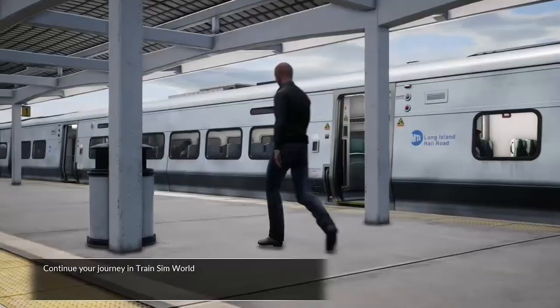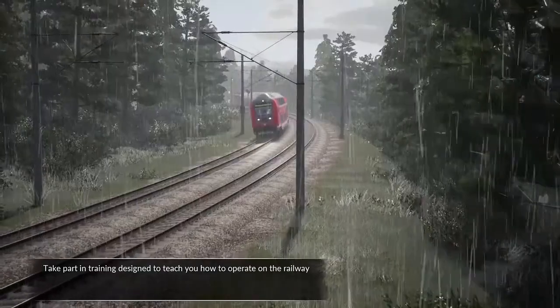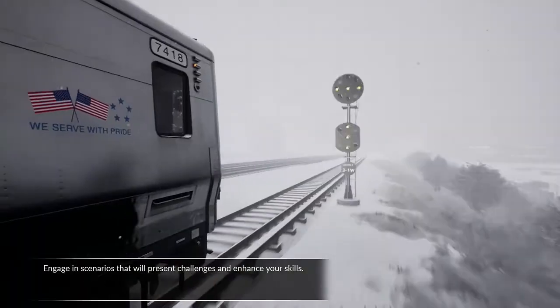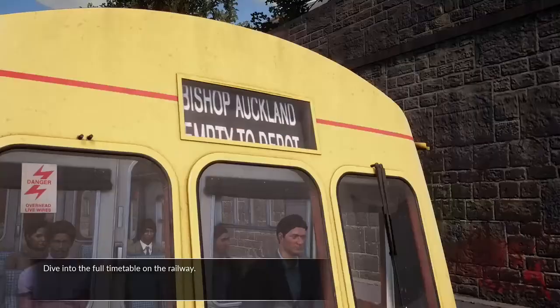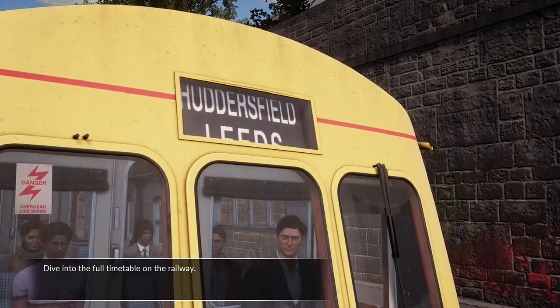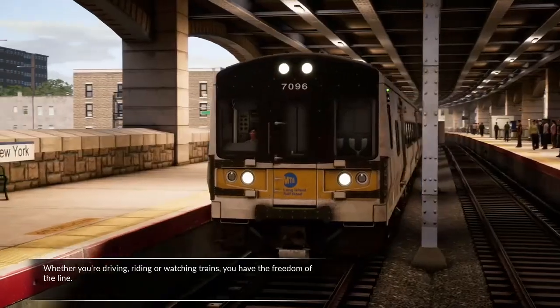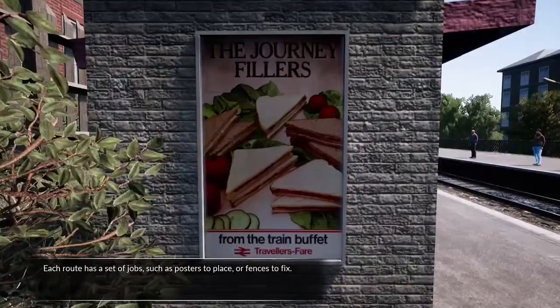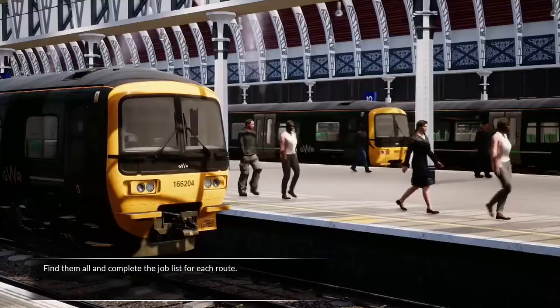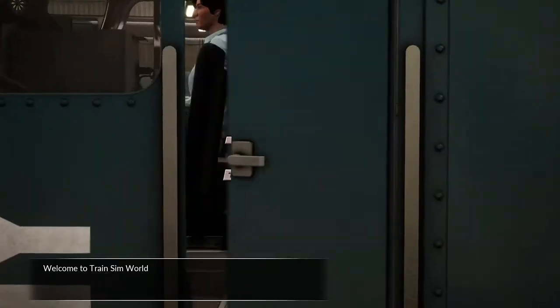Continue your journey in Train Sim World. Take part in training designed to teach you how to operate on the railway. Engage in scenarios that will present challenges and enhance your skills. Dive into a full timetable on the railway. Whether you are driving, riding or watching trains, you have the freedom of the line. Each route has a set of jobs such as posters to place or fences to fix. Find them all and complete the job list for each route. Welcome to Train Sim World.